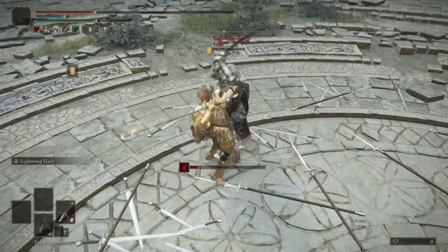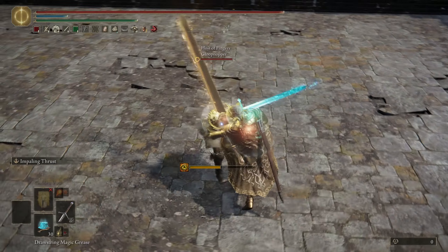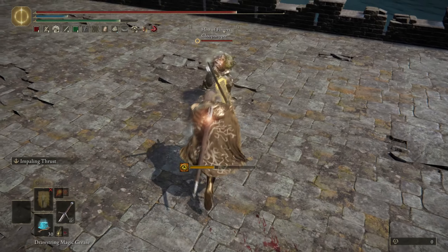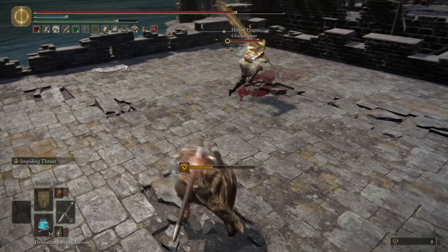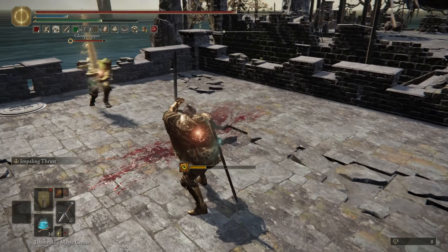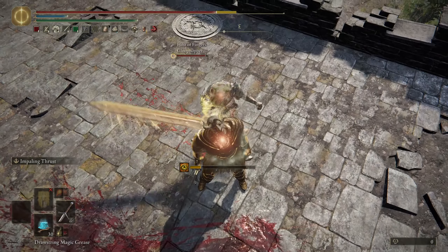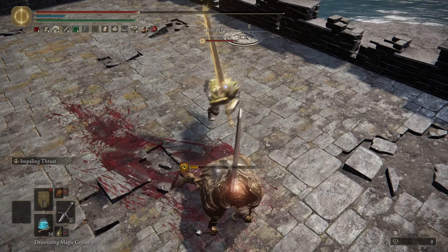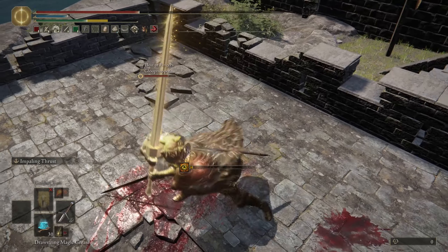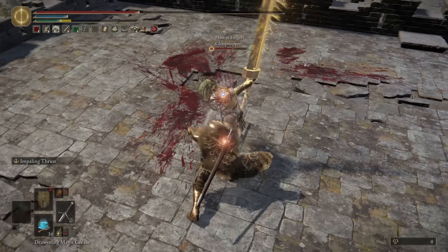However, once you've secured a decent health lead, trade away — why not. Moving on, I'd like to talk about what the general game plan is with your claymore for most of its matchups. If you were paying attention to the frame data on screen at the start, you might have noticed that counter damage frames extend past hyper armor frames. This small section of counter frames with no hyper armor is exactly what you're looking for with the claymore, as it's where you're going to be punishing with your crouch R1.